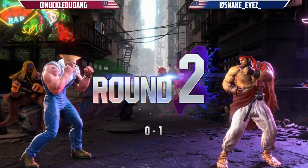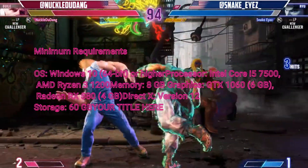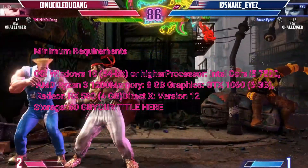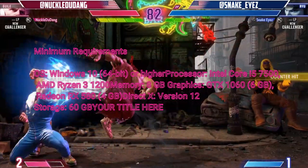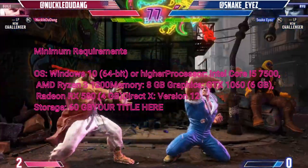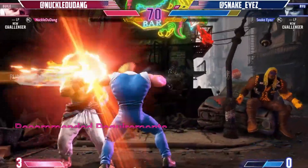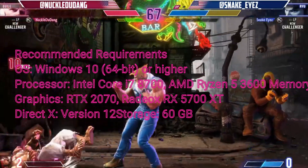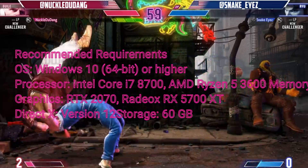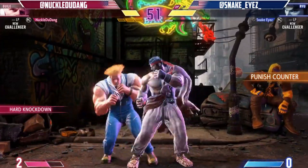The PC system requirements for Street Fighter VI are as follows. Minimum requirements — OS: Windows 10 64-bit or higher. Processor: Intel Core i5-7500 or AMD Ryzen 3 1200. Memory: 8 GB. Graphics: GTX 1060 6 GB or Radeon RX 580 4 GB. DirectX: Version 12. Storage details also apply.